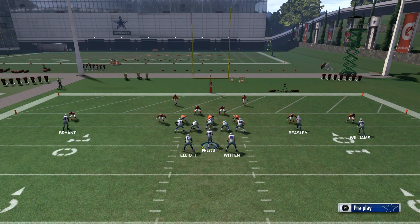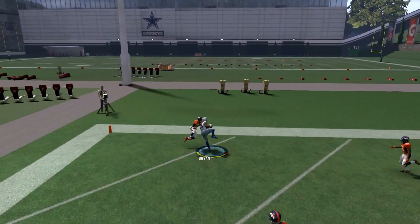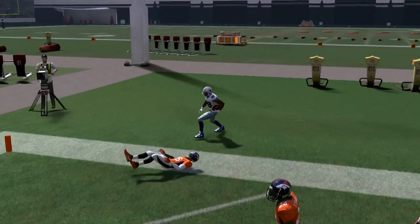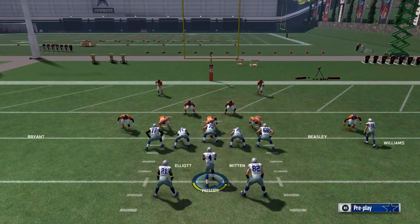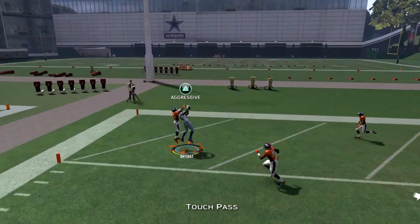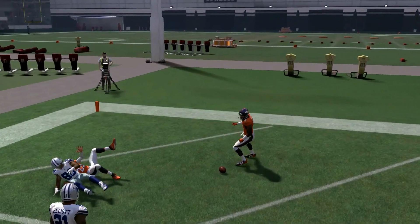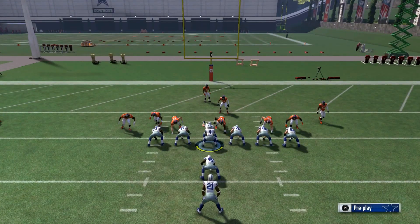I chose to go against the Broncos because they have one of the best defenses and the best corners in the league, so this is kind of backfiring and making me look stupid. But in the red zone I definitely work in the fade route. One more fade to Dez — and boom — that's all we got. About a 50% success rate.